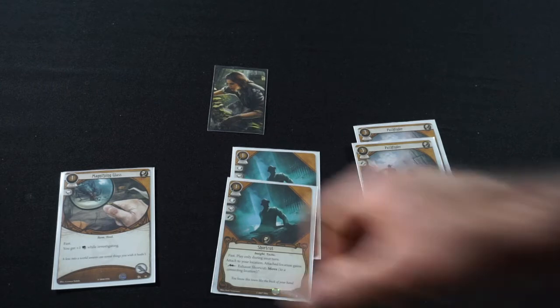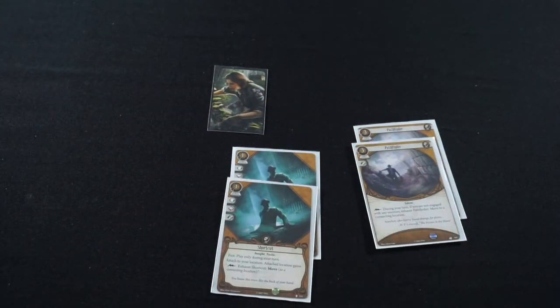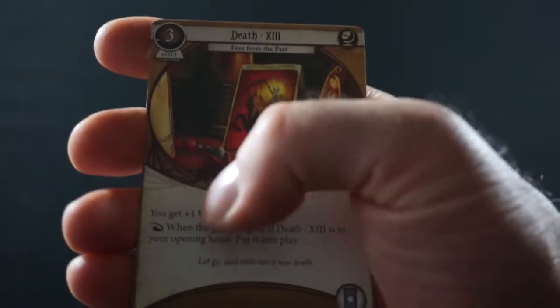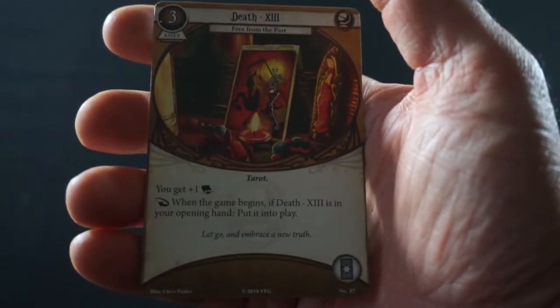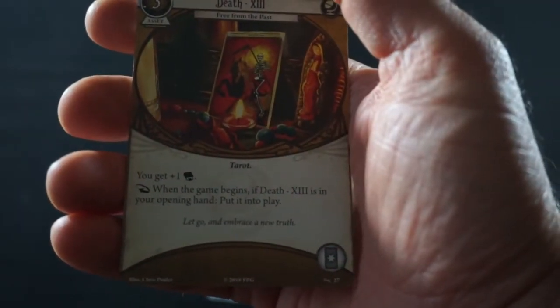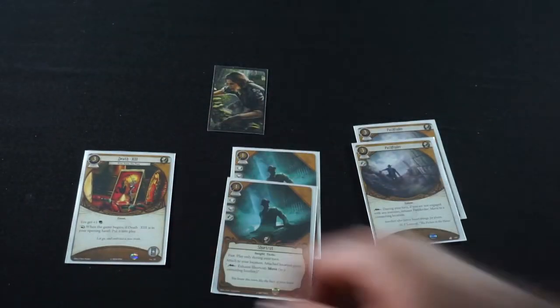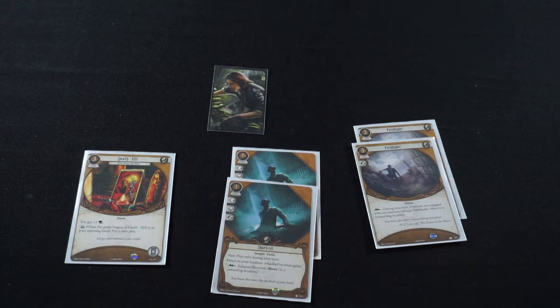Our goal with these upgrades is to strengthen Ursula's mobility — we saw she can move very fast in the last scenario, so we want to amplify that as much as we can. And then for her last experience, we're going to swap out one of her magnifying glasses and bring in a copy of Death 13. It's 3 cost to play, plus 1 lore. When the game begins, if Death 13 is in your opening hand, put it into play. We might have to mulligan hard for that, just because we want to be able to start with it in our opening hand and put it into play for free.